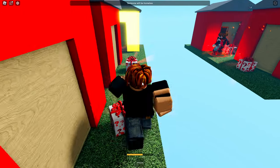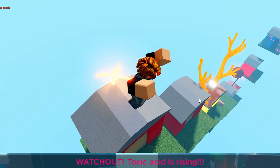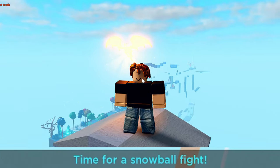Next is the senate event — this one will make a present fall onto every plate in the game, and if you open the present you get a random gear. The fourth event is rising acid, which makes acid rise up, so get higher.